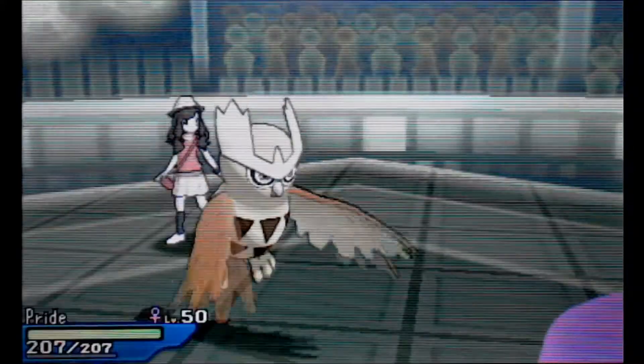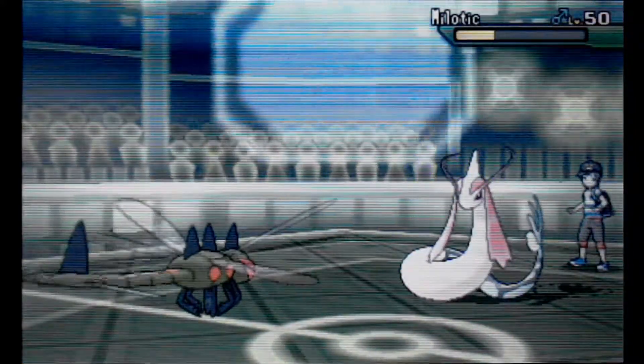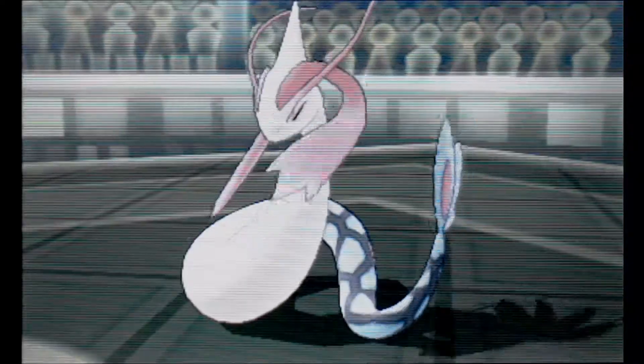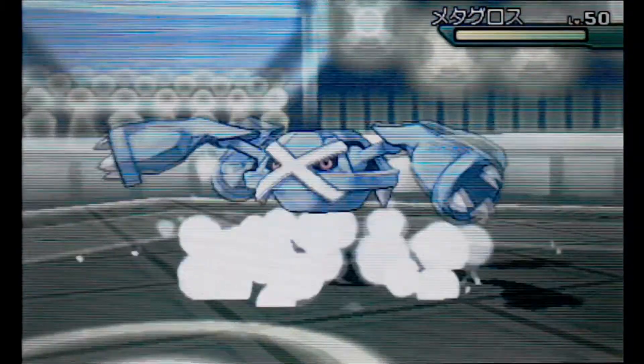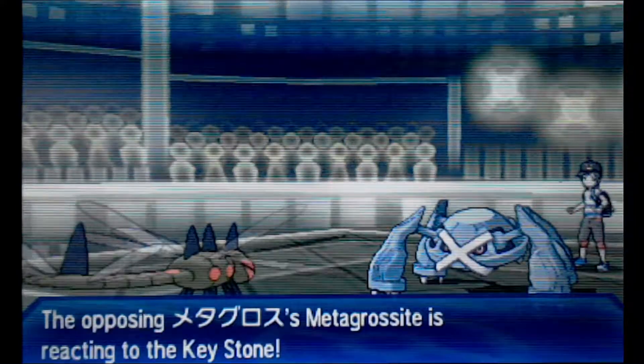Scald is probably his last move — not too uncommon of a set. He drags out big bad Yanmega, which ends up dying to Toxic. I don't know if that last ditch effort was really worth it, but now he gets to bring out whatever he wants. He decides to bring out Metagross, and it turns out to be Mega.